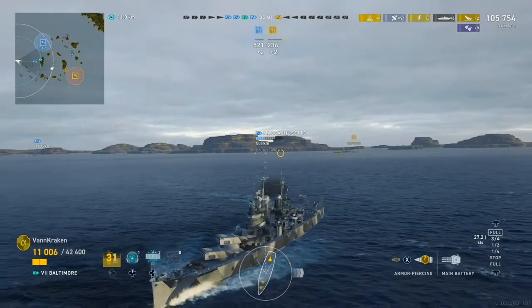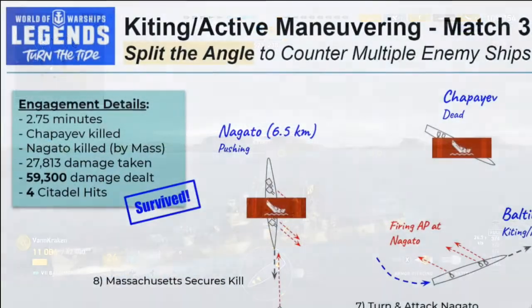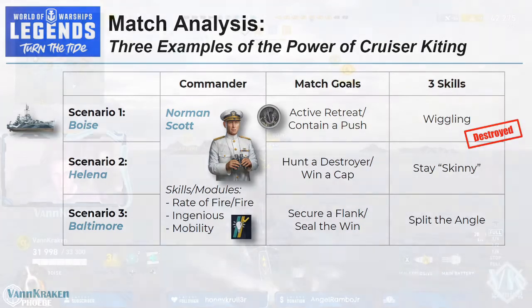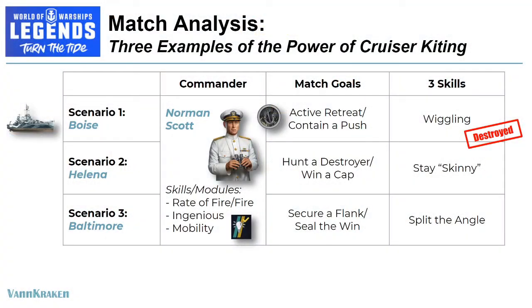All hail US Navy Super Heavy AP shells. We carry the flank, provide an easy kill for our Massachusetts, and best of all we clinch the win for our team. The battle timer shows another engagement of just about three minutes in length — we take almost 28,000 damage over that short time but dish out a whopping 59,000 damage in return, including four citadels on the Chapayev that completely save our hide. In our Boise match, we wiggle our way to victory in a five-minute marathon war of attrition with a determined higher-tier battleship Odin, getting the kill and an arsonist medal but unfortunately losing the match.